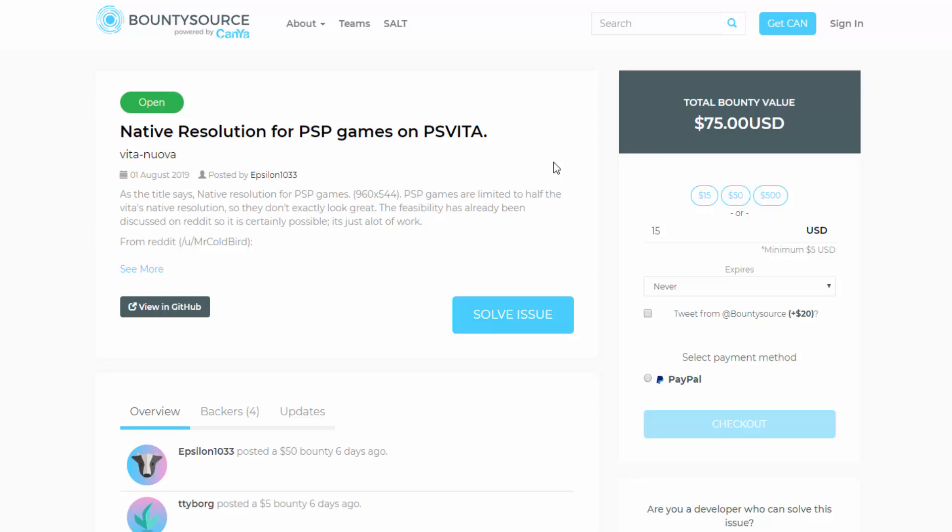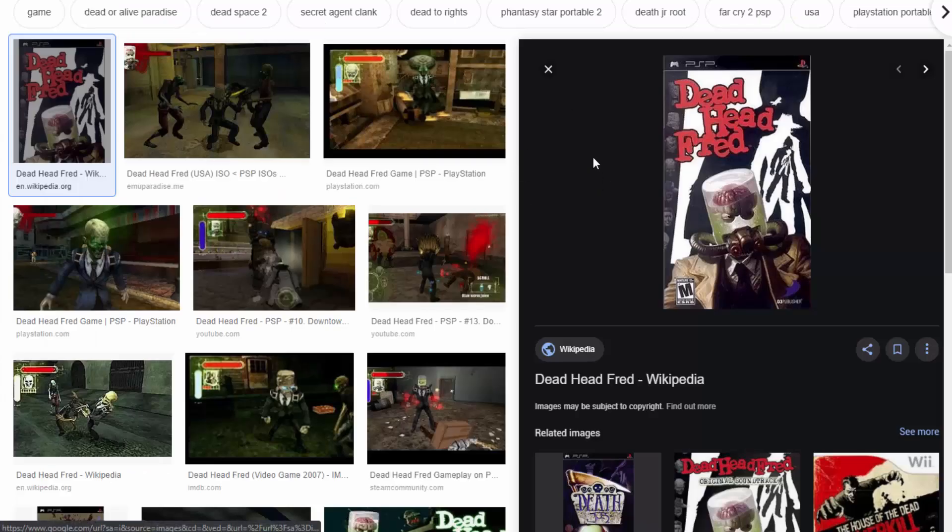This is quite interesting — I managed to play a few PSP games on my PS Vita using the Adrenaline Emulator. If you don't have the Adrenaline Emulator, make sure to get it. It basically lets you play PSP games on your PS Vita and you can play PSP ISOs. This is the game I played: Deadhead Fred.